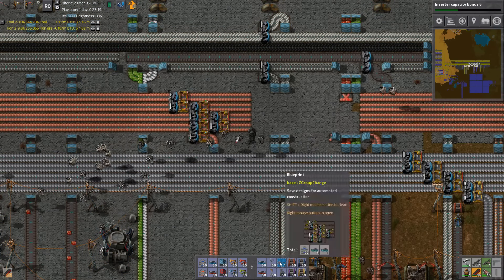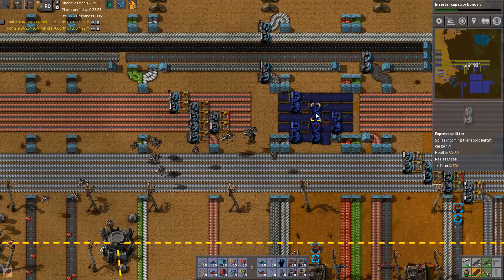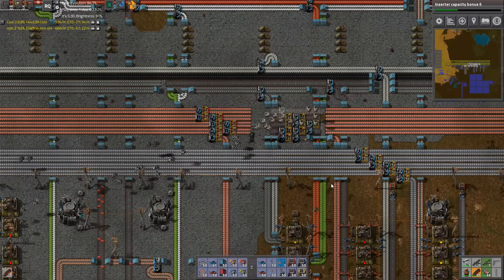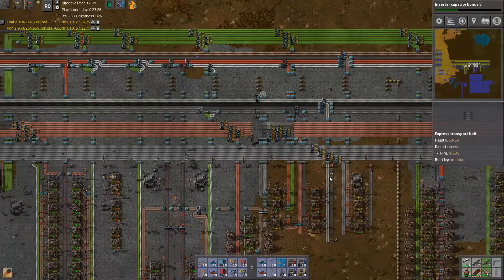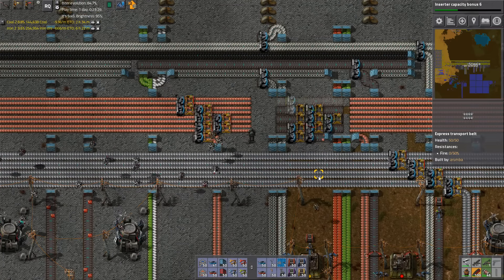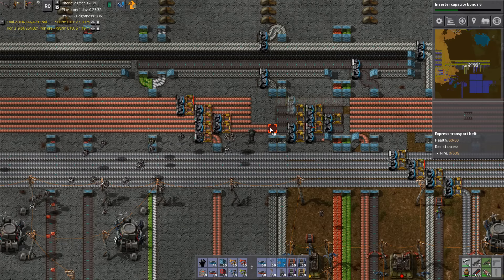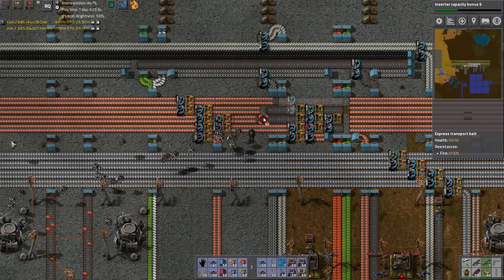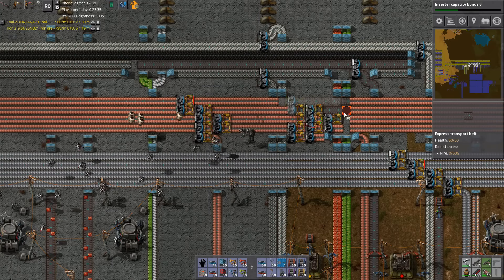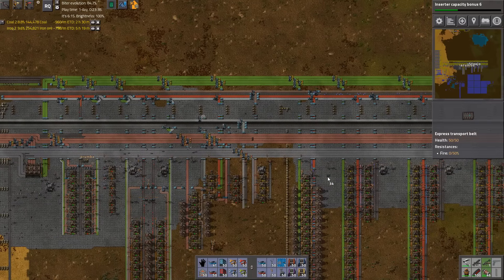How are our robot upgrades looking just now? We are at worker robot speed 5 done and we've got cargo size 3. You want to work on that instead of inserter capacity bonus 6? The issue is science is not so much at all. Yeah, we need some more biter bits.